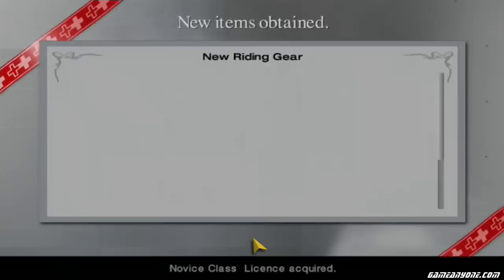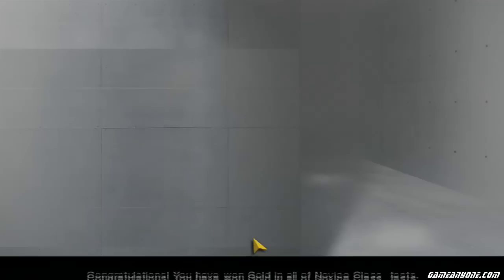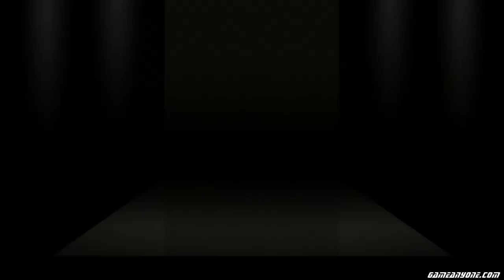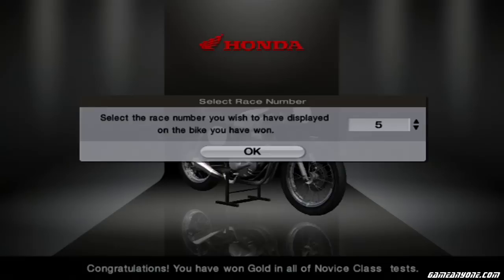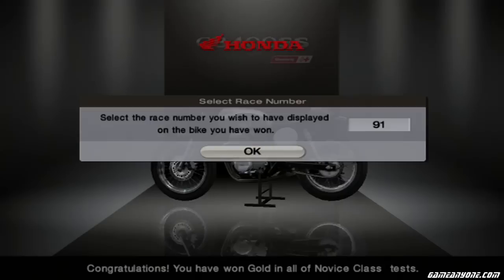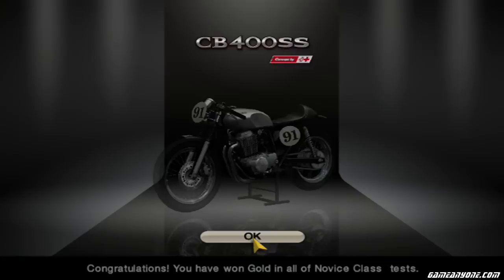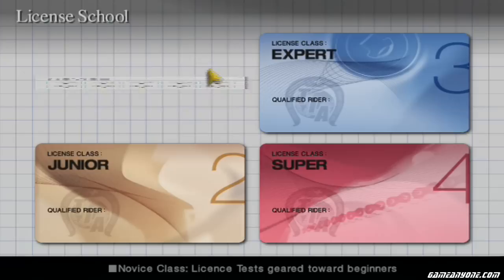We passed the Novice class — qualified rider Rhino. For the license prizes: with bronze we get riding gear, with silver we get more riding gear, the game is just throwing gear at me. With gold we get two helmets. And for getting all gold, we get a bike — a Honda CB400 Super S race-modded. For all racing bikes we get to choose our own number between 5 and 99. I'll explain later why one through four can't be chosen. As always, I choose 91 — my birth year — that's the only reason.